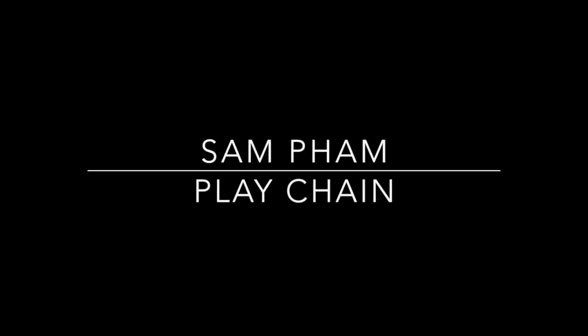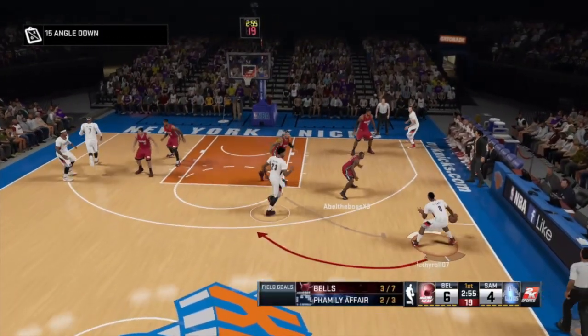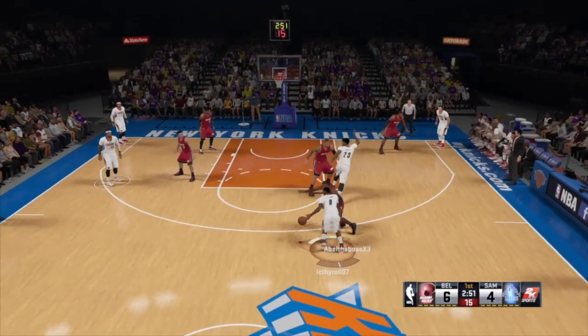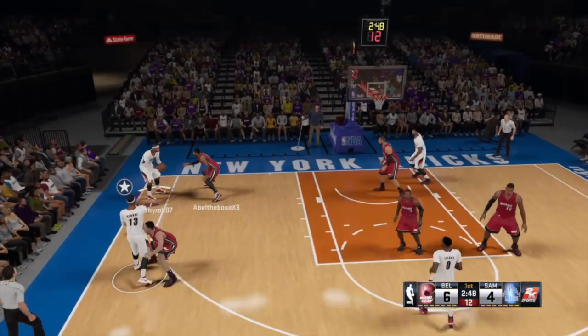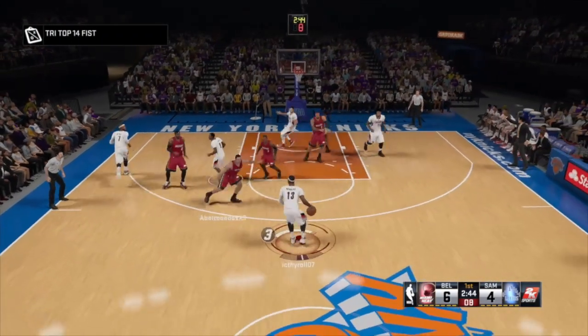In the following clip, you can see the Sam Pham play chain in action. We're chaining the 1-5 angle down here. This guy was really good so I was very excited. You can see him playing great on-ball defense so it doesn't get him with the initial play. We swing the ball around and go on another play — we chain it into a tri-top 1-4 fist.